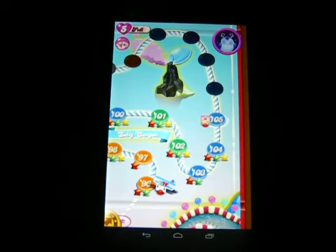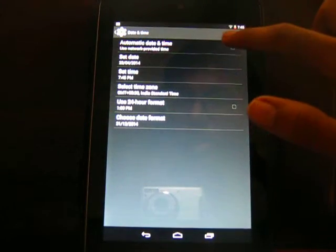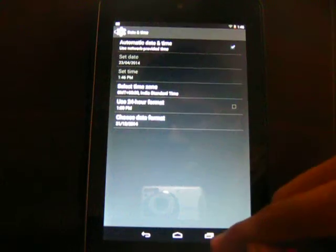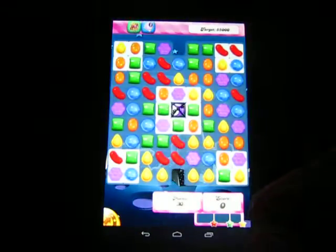I jump back to Candy Crush and it's five lives — all full. I don't play; I immediately go back and tick Automatic date and time again, so I jump back to my actual time, which is 1:46 PM. Then jump back into Candy Crush Saga — it's still full, and I continue playing. That's it, thanks for watching.